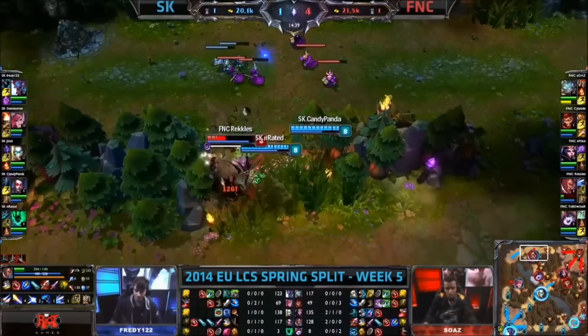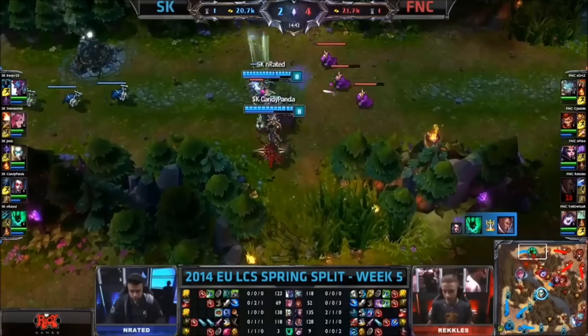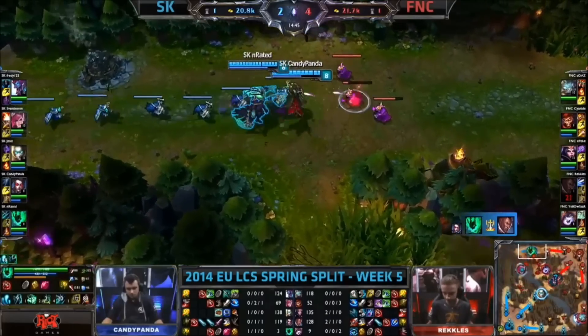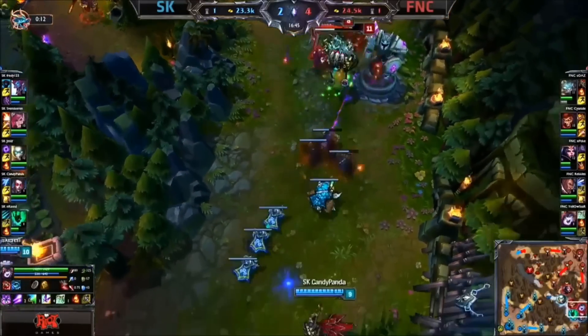Oh, they're going to hook Reckless. He's caught completely out, stunned against the wall. Raiden picks up the kill — could have done with that going over to Candy Panda, but a kill's a kill. He needs to be able to wave clear this, and SK needs to be careful they don't get engaged on.